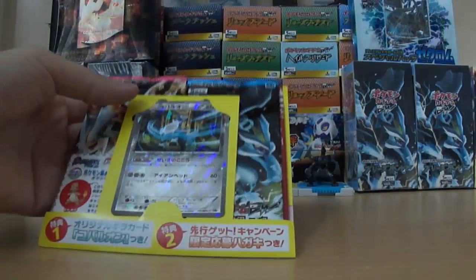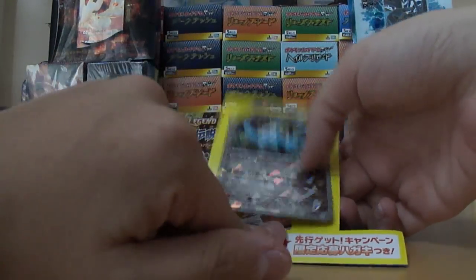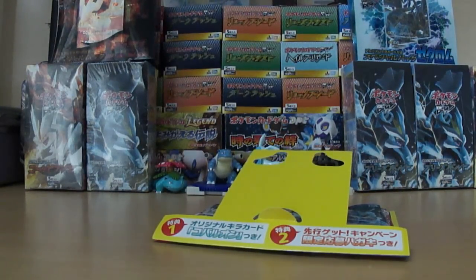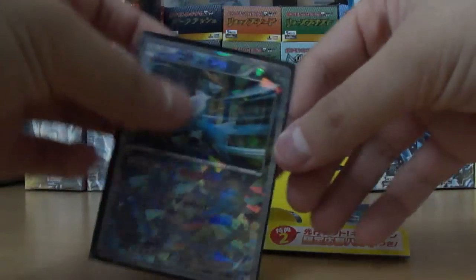I'm not exactly sure which ones they are, but it includes this really, really nice Cobalion promo. I'll just fold that back. There we go. Put them in a protector sleeve and show you the shard holo on it. It's really glossy. Looks very nice. Let's put them in that protector right there.